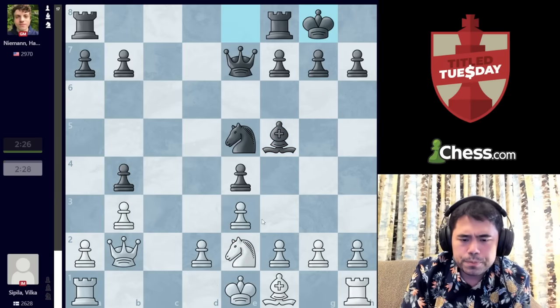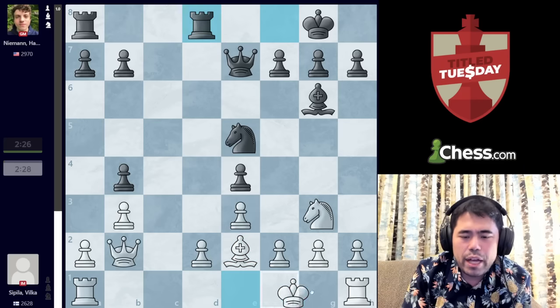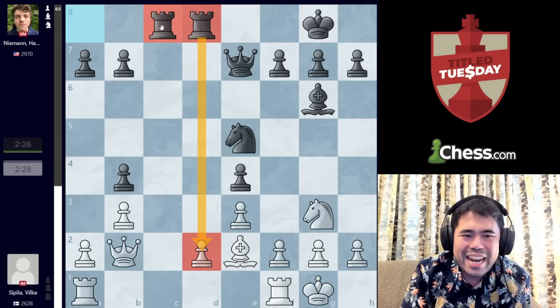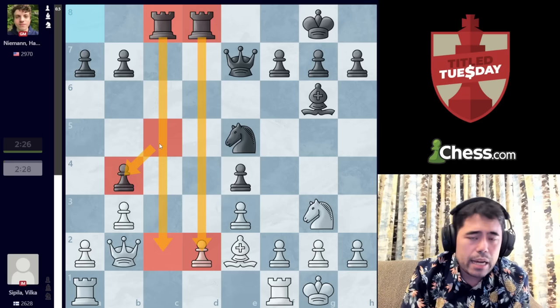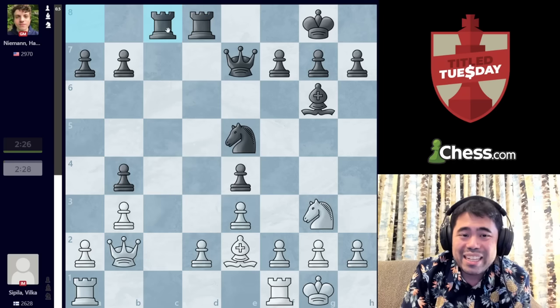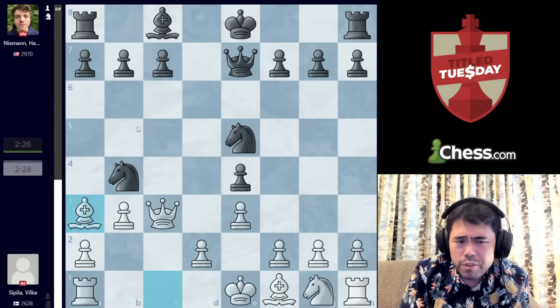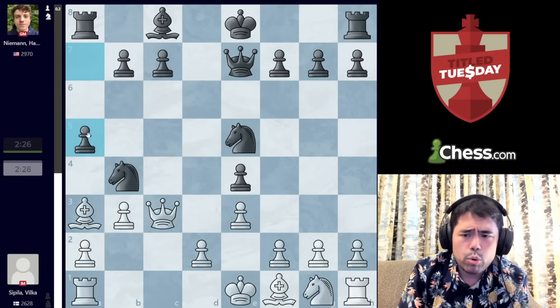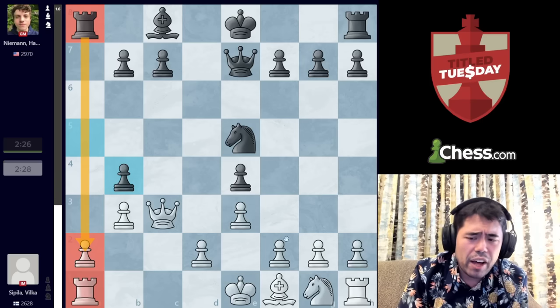C5, intending to capture on B4 and create double pawns, makes sense simply to use this open C file down the road. Again, very counterintuitive, but after A5, Black would also be quite a bit better, hoping for takes, takes, and then using the Rook on the open A file.